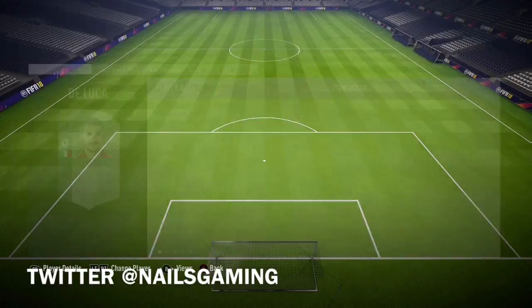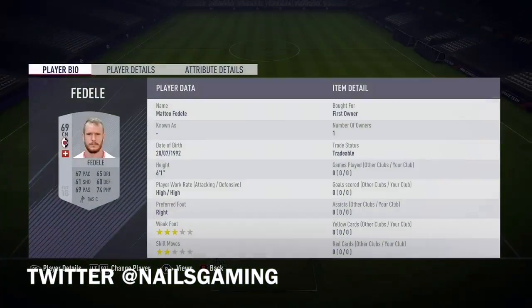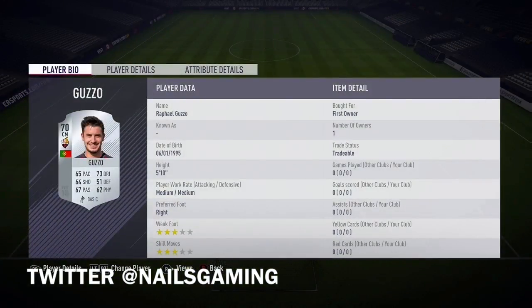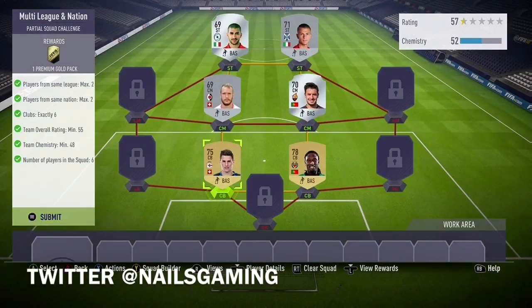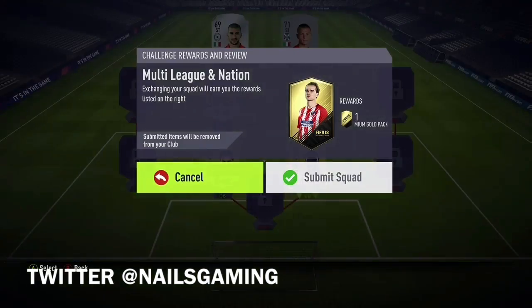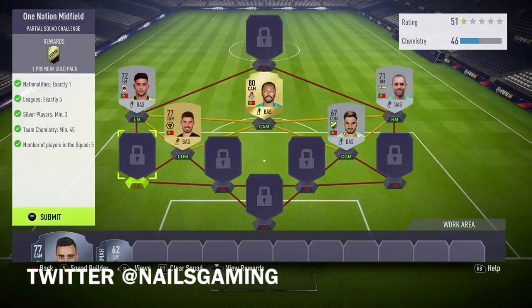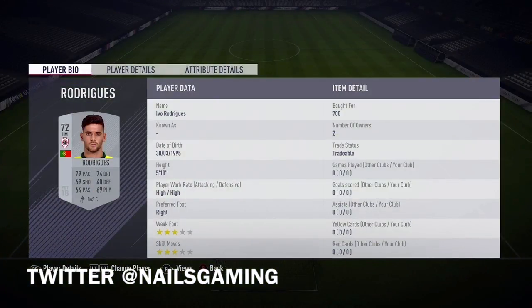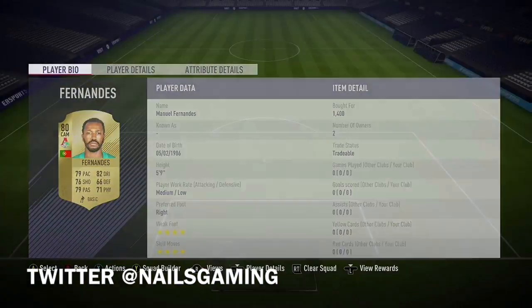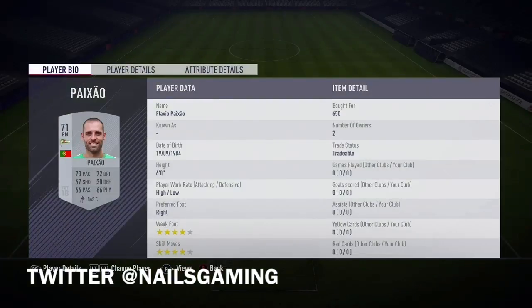This next one is the Multi-League and Nation. I'm showing you all the players I used, so feel free to use the exact same players. You can buy them off the auction market or use ones already in your club. You basically need an outer link around the whole perimeter — all the way up, to the side, all the way to the top. You can leave the middle link out. The links don't have to be green — yellow links are fine and you'll have enough chemistry. You do need to use two gold players, and it's one nation, five leagues.